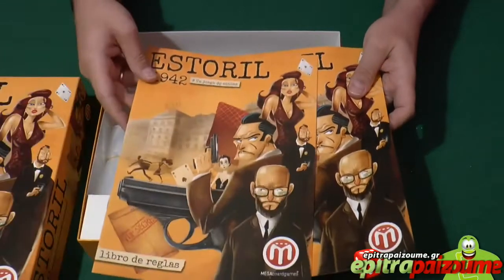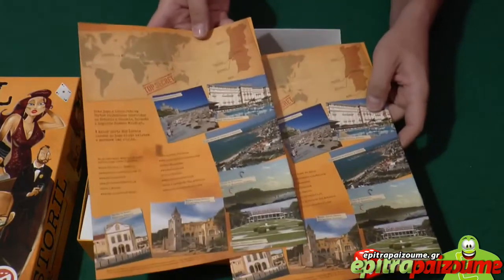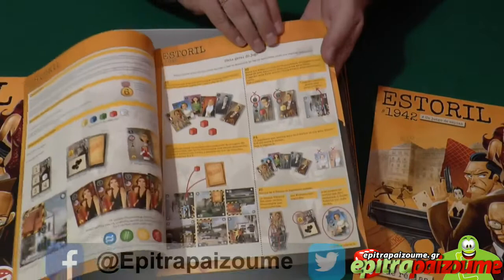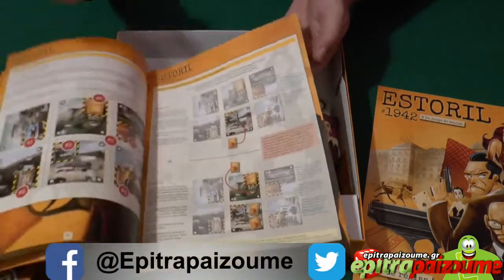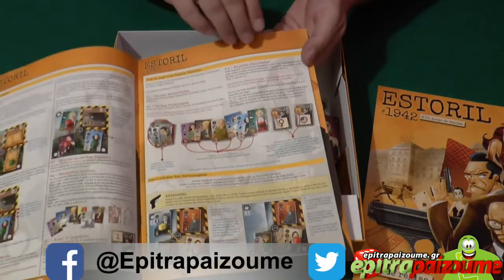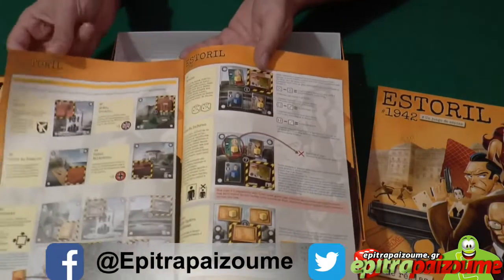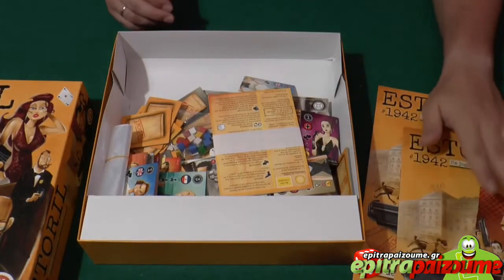So we have the rulebook. Again, this is not an English version but you can see that just from plainly checking the rulebook that there are not that many rules, so it's very easy to follow. A lot of colourful illustrations and examples, and that's about it. It's a very simple game yet it's very fun and very innovative.